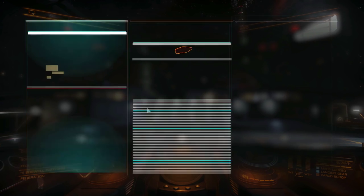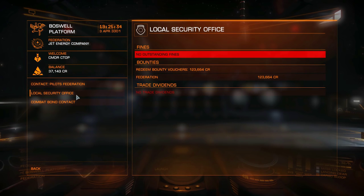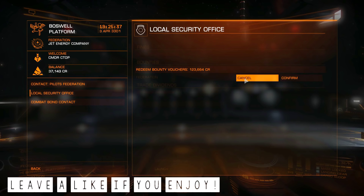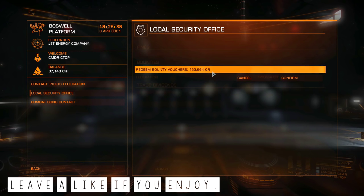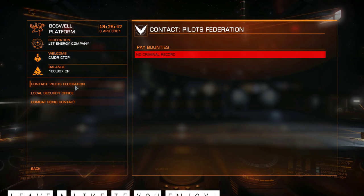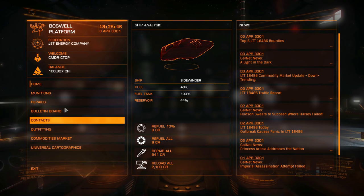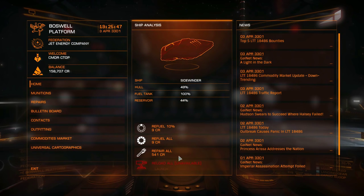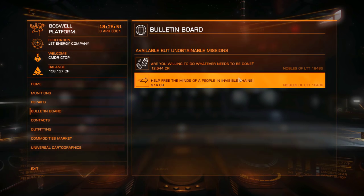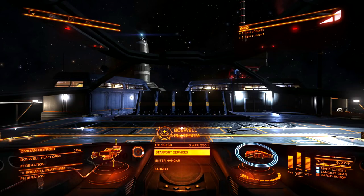Welcome to Boswell platform. So you go to Contacts and you should be able to redeem bounty vouchers. Oh man, we have so much money! This is also where you pay fines and stuff - we've gotten a few fines every now and then. Reload all, repair all, refuel all - still have 150,000 credits. That's so awesome!